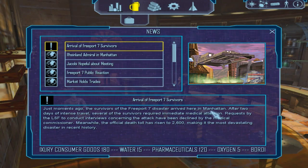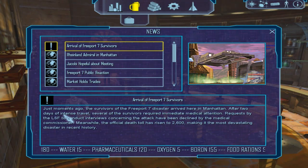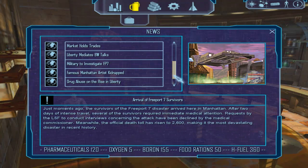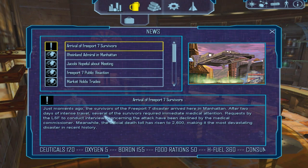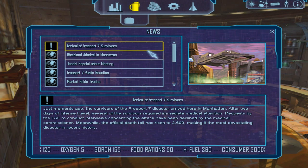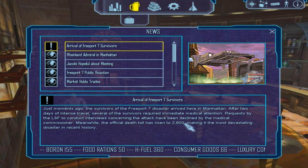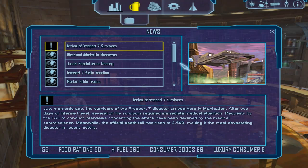All the news that's fit for you — this is the Colony News Service. Here you can see the stuff about the game currently going on, which is pretty nice. As you can see, Freeport 7, which you were on, was destroyed. The death toll is 2,600, so you're pretty lucky to be alive.